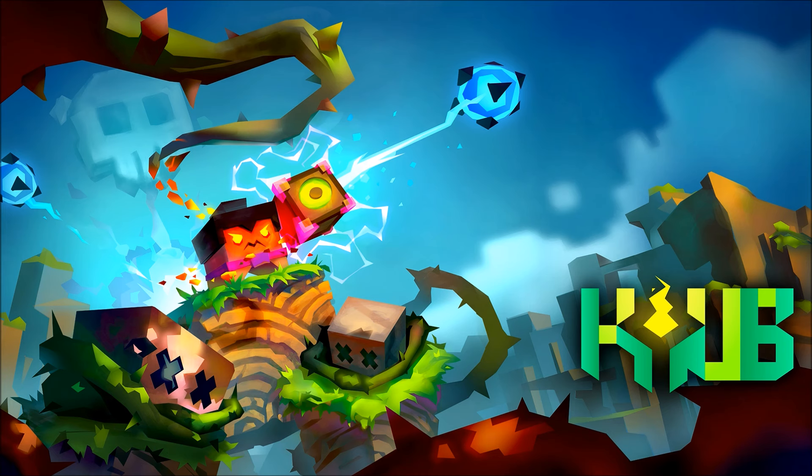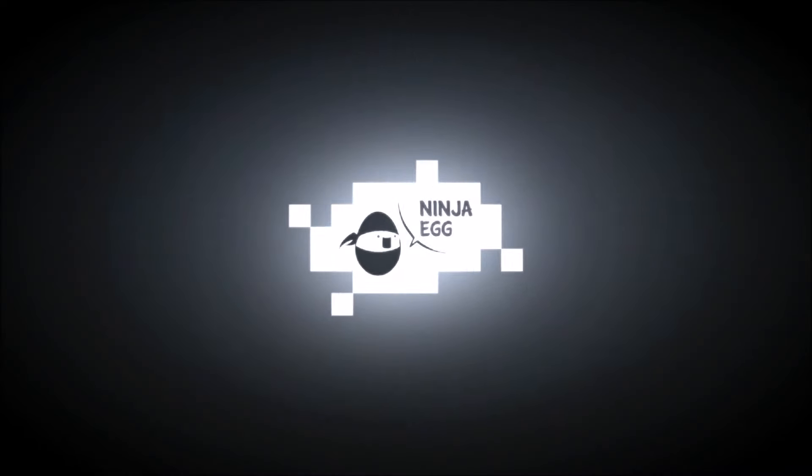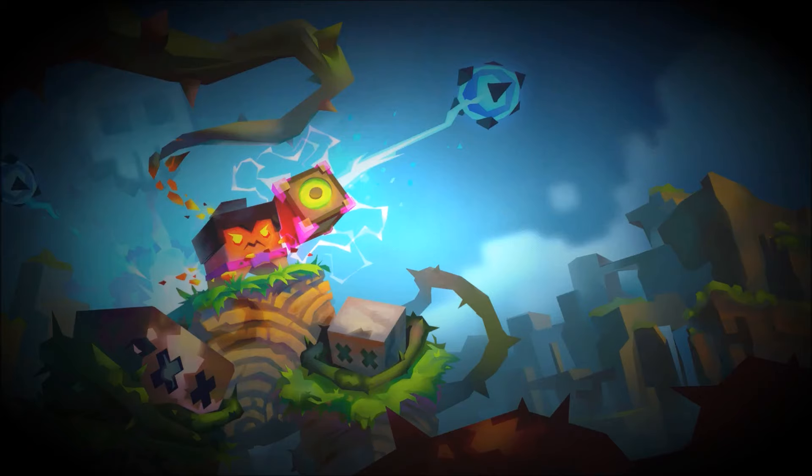What's going on guys, this is Bills from the Hidden Levels and I'm here with an Xbox One preview for Cube. This game is coming out to the Xbox One on July 13th 2016 and it was developed and published by Ninja Egg.